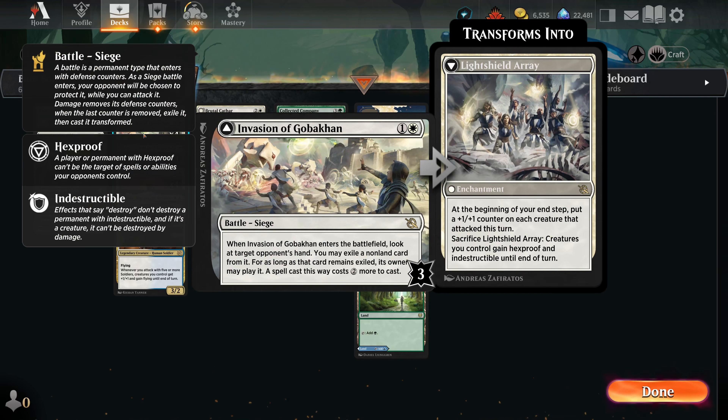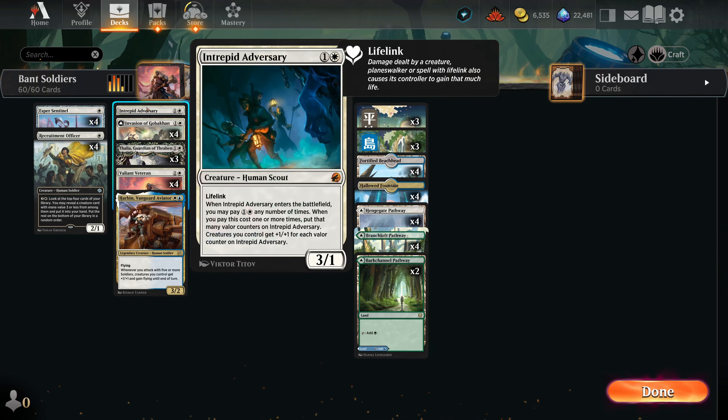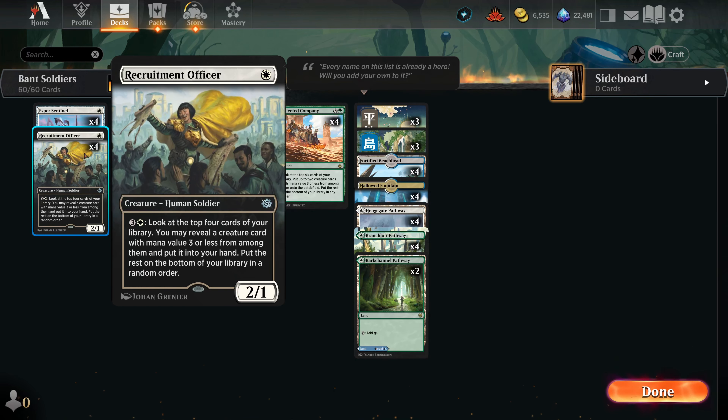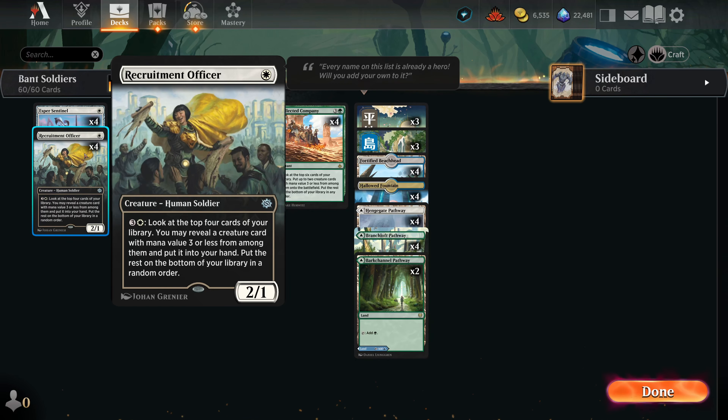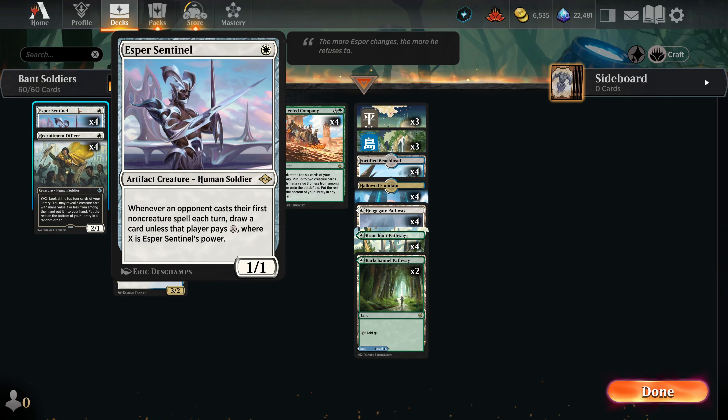Invasion of Gobikon has been a pretty solid card lately. When it enters you tax something in your opponent's hand for two, and if you flip it — which this deck can do — you put a plus one, plus one counter on every creature that attacked on your end step. Intrepid Adversary is great: when you have a lot of mana late game and play it, you can buff your whole board, which is especially relevant going wide with all the token creation. Recruitment Officer is a good one-one with a repeatable four-mana ability to find a creature card.